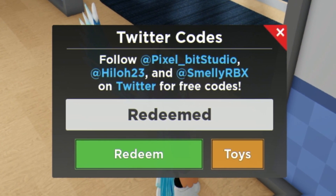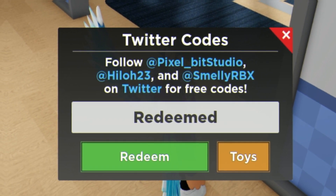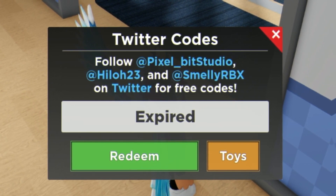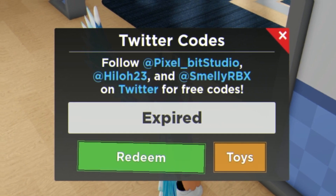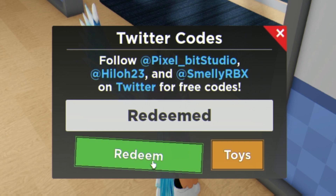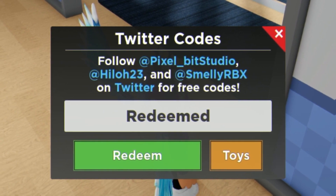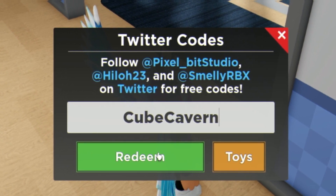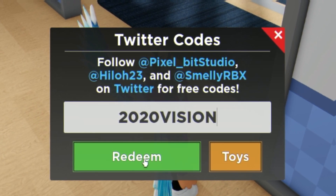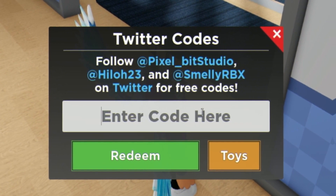The next code is 'easter2022' — redeem that now for a free sticker. Then we have 'frankbday', though that one is expired. Next is 'pixelbit', then 'heroesxbox'. After that go ahead and redeem 'cubecavern' — make sure you use capitals like I do or these may not work. Then we have '2020invasion', and finally our last working code today is 'dhstickout' — redeem that one right now.